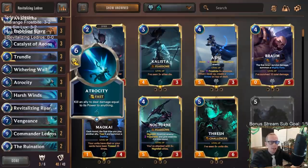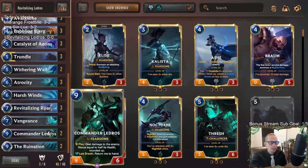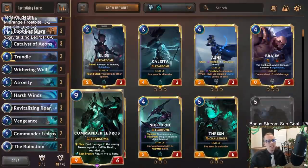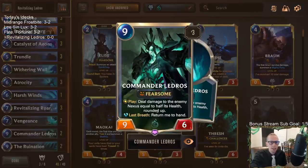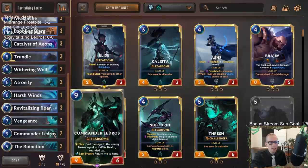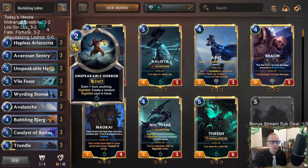We can play Ledros at zero, and then we can also have Atrocity. If it is turn 10 and we have our three spell mana and 10 regular mana - 13 total - we can cast Revitalizing Roar and Atrocity in the same turn. Spend seven mana on Revitalizing Roar, get Ledros into play at zero, and do half of their nexus damage. As long as they're at 19, that's 10 damage, putting them to nine. Then we Atrocity. The only way to survive is to be at exactly 20 - that's why Hapless Aristocrat, Avaros, Sentry, and Unspeakable Horror can all do one damage to the enemy nexus.